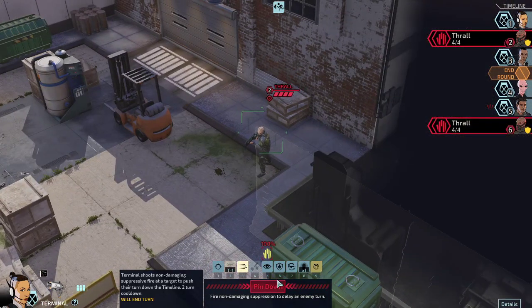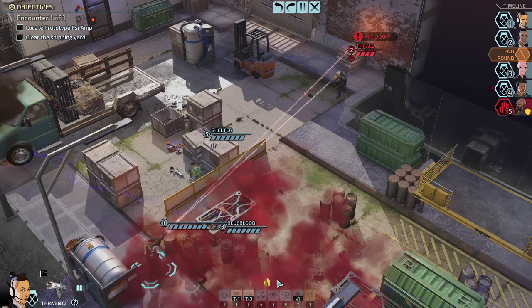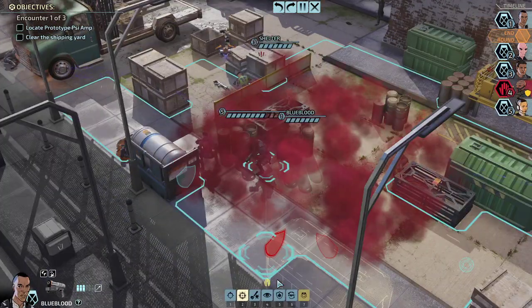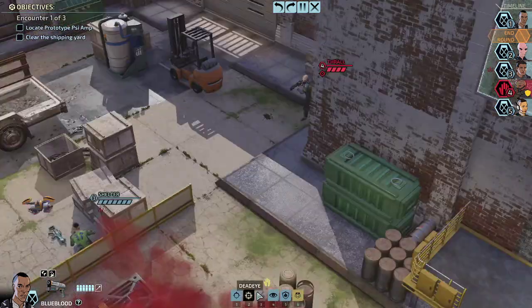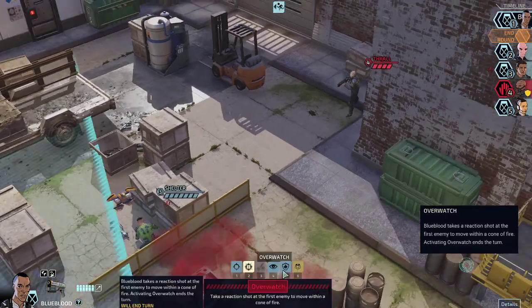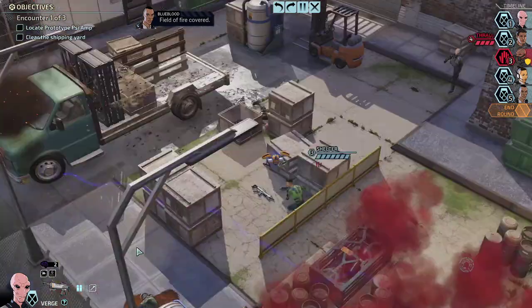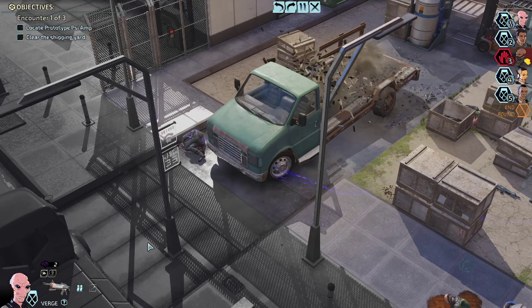If we were to push him down, we can mind control him and get another round. Reload, overwatch. The reason why I want an additional round is I need to heal up — I want to make sure that we can enter the next encounter without any problems.